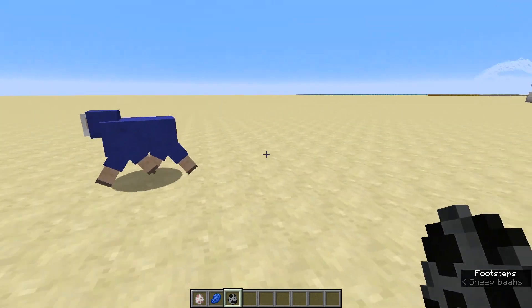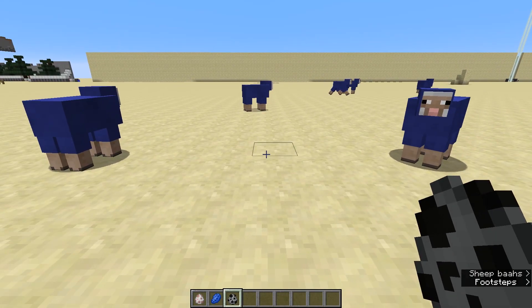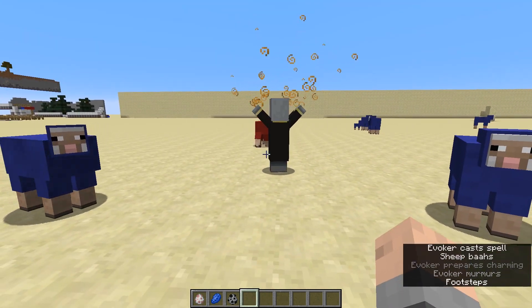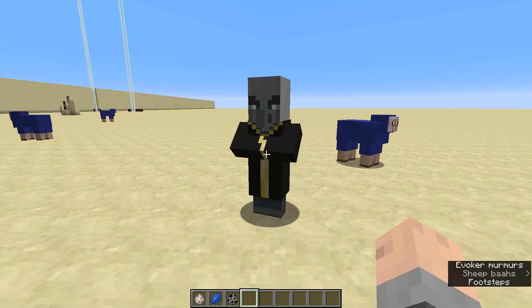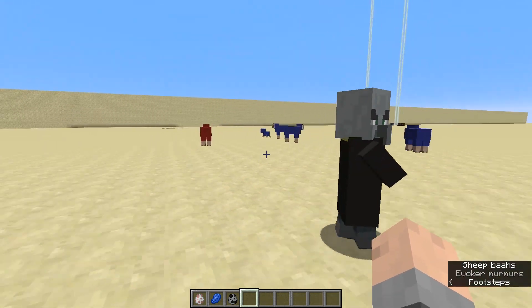The evoker is the key to solving this riddle, and it is from a little Easter egg inside of Minecraft. When an evoker sees a blue sheep, he will do that animation and turn the sheep into a red sheep.